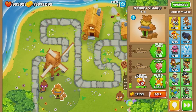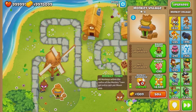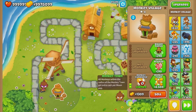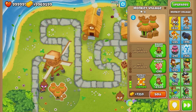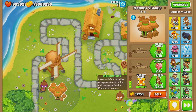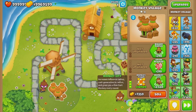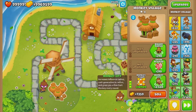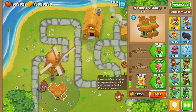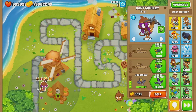Monkey town: all monkeys within the radius get extra cash per balloon pop, so they earn extra money for every balloon they pop. Monkey city: cash generation is a lot higher for the monkeys around here, and you get a free dart monkey each round.